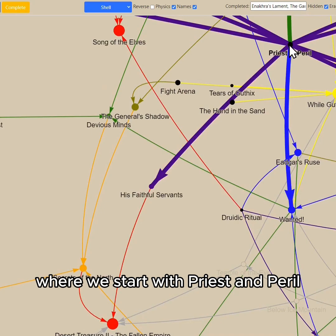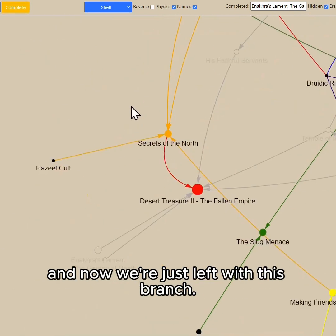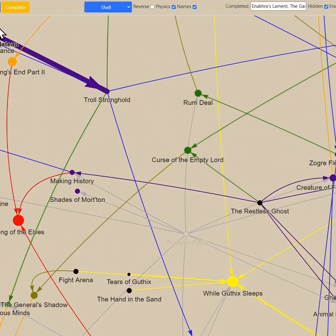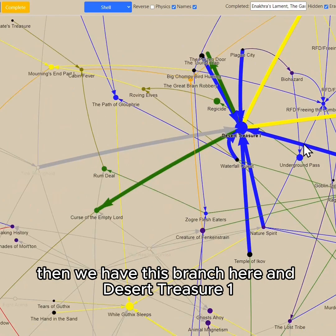Now we're left with two branches, where we start with Priest in Peril to unlock His Faithful Servants. And now we're just left with this branch. Secrets of the North is where it gets tricky, then we have this branch here, and Desert Treasure 1.